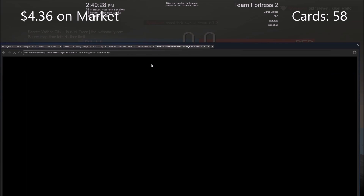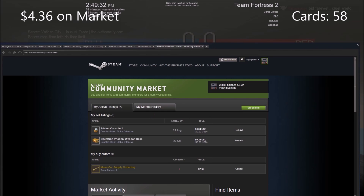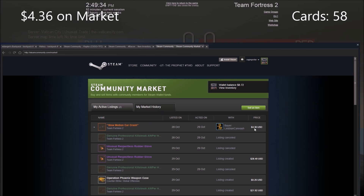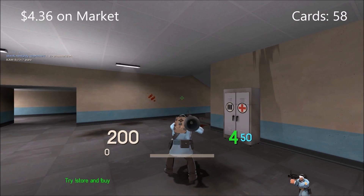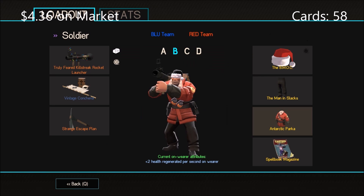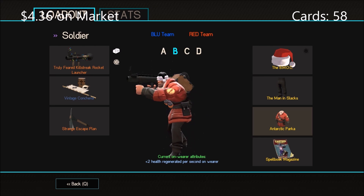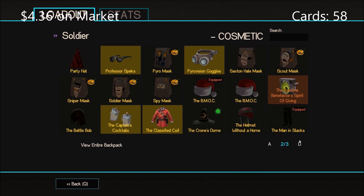Our buy order has been placed. We've got 4.36 dollars so far. I'll put on the Antarctic Parker as well — the soldier misc — and I've got a full Sander set on. Anyway, onto the next trade.